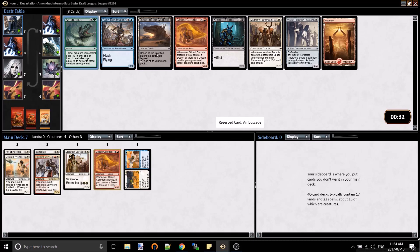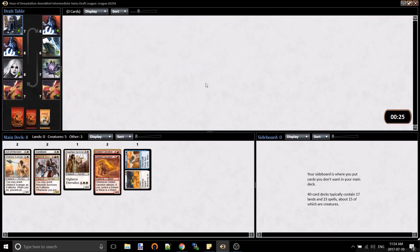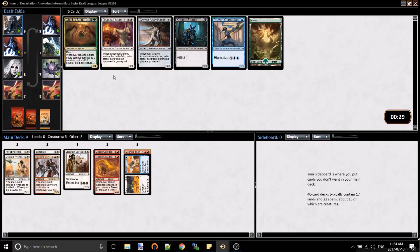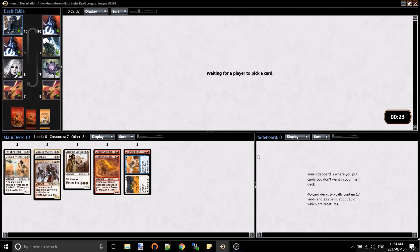Hey, Ambuscade this late means there's just a fantastic Green-Black deck being passed to the guy next to me, which is upsetting slightly. But it's my favorite color combination - I think I was trying to do it. Definitely should have. Our new goal is not to run into the guy that's going to have three Spiders and two Ambuscades and just the most disgusting pool. Like, I could build a deck off of his 15 cards jamming 25 lands, but that guy's deck is going to be nuts.